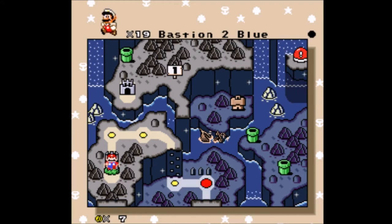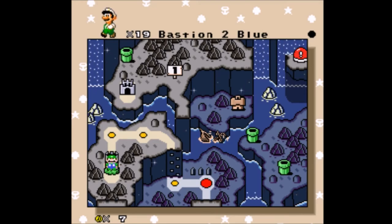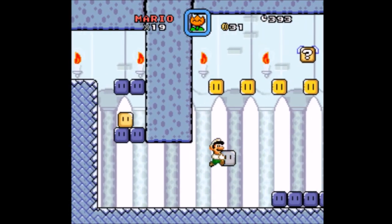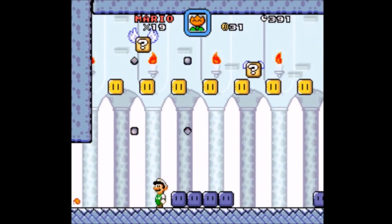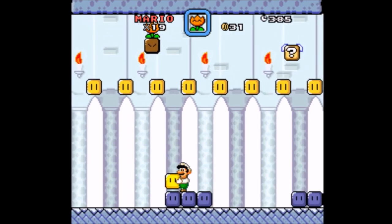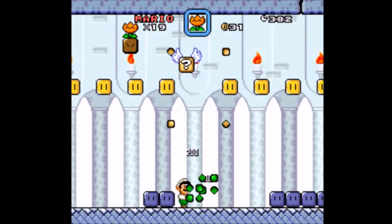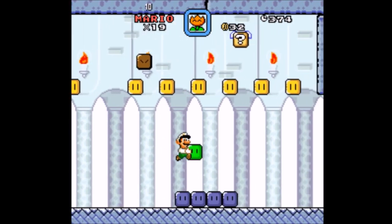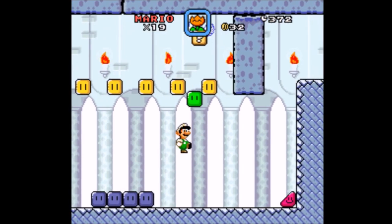Bastion 2 Blue — so in the first Jump, the first castle was a very blue castle. Let's do it with Luigi — Luigi hasn't gotten a lot of action yet. Gotta show him off at least a little bit. I think his physics are the same, but his animations are a little bit different. Are any of these gonna be useful? Maybe this is a 1-Up.